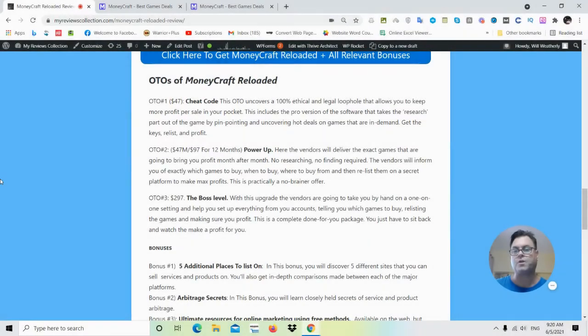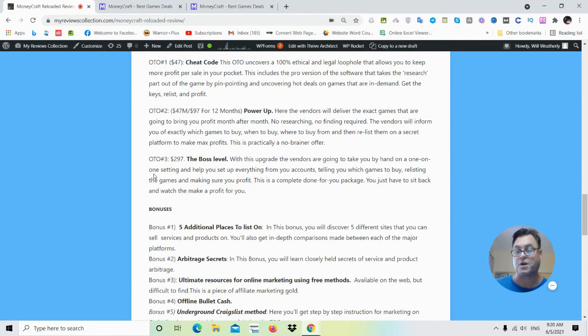As for the OTOs of MoneyCraft Reloaded: OTO number one is called Cheat Sheet and it uncovers a 100% ethical and legal loophole that allows you to keep more profit per sale. OTO number two is called Power Up — the vendors deliver the exact games that are going to bring you profit month after month. OTO number three is called Boss Level — with this upgrade the vendors take you by the hand in a one-on-one setting and help you set everything up, telling you which games to buy and relisting the games for you. This is a really good one to go for if you can swing it.